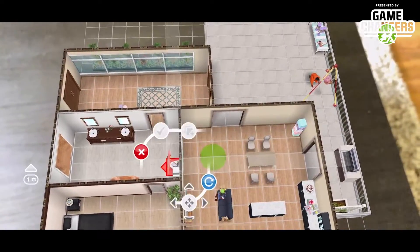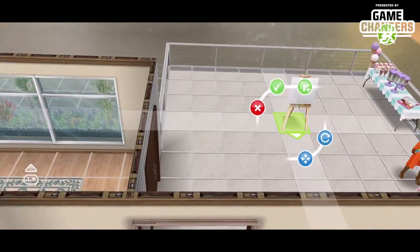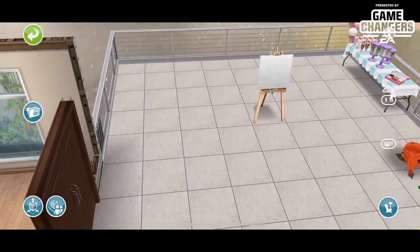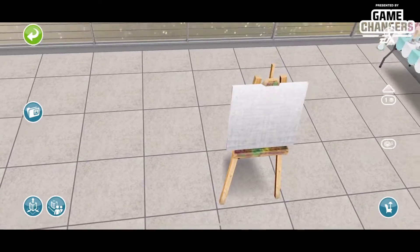So if I want to put an easel — actually let's put the easel outside. And you can check out and make sure it's placed the way you want it. Hit that, save it, get out of there. And then we could even have them come over here and paint on it if they weren't in the middle of something else.